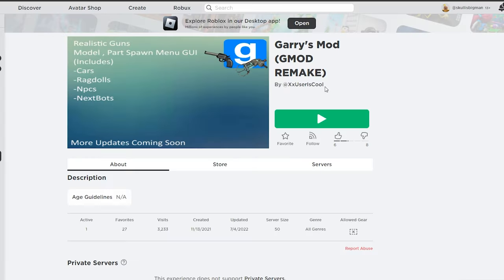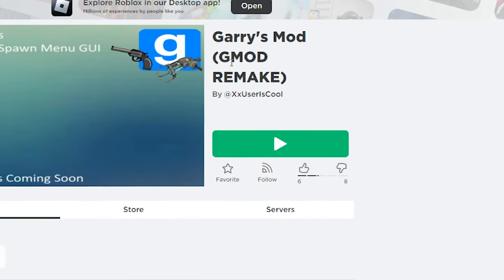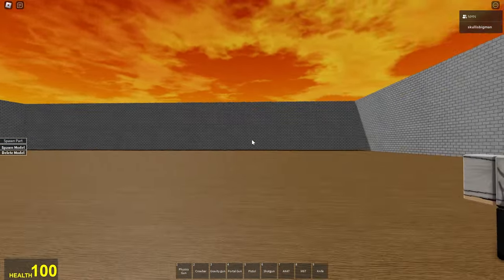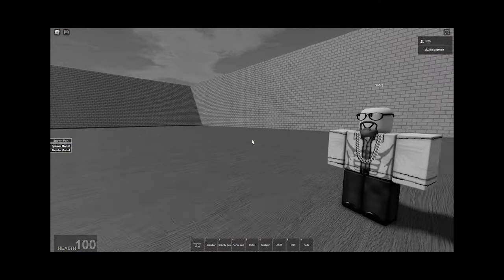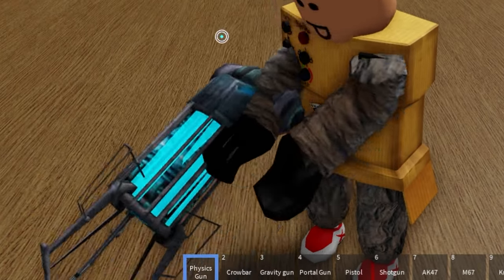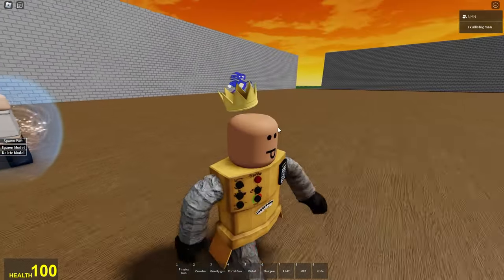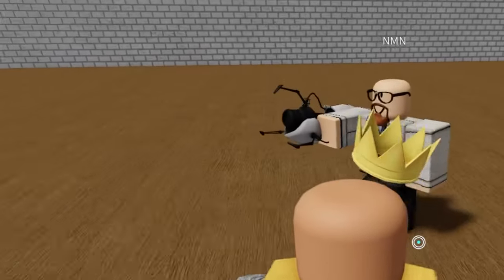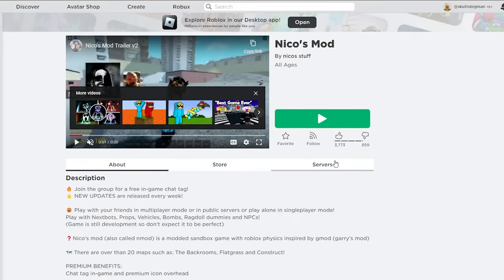The next one we're going to be doing is Gary's Mod Gmod Remake. We've loaded into this Roblox game. I'm going to be honest — this doesn't look like Gmod. There are weapons from Gmod, for example the physics gun and the crowbar. You can pick it up. There's even a portal gun — it's not even in Gmod.